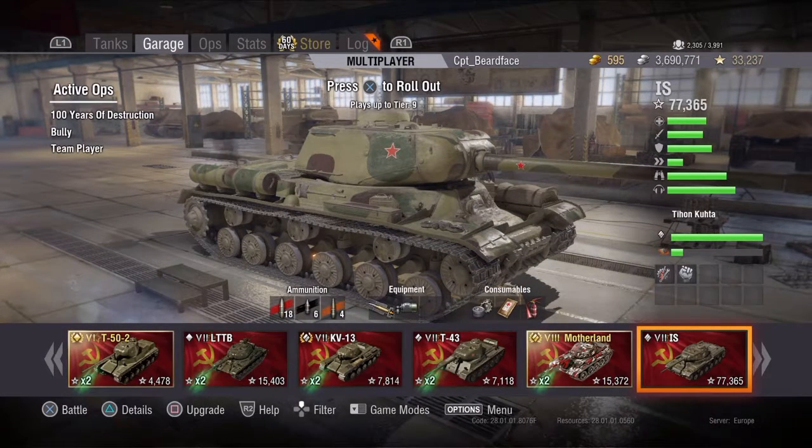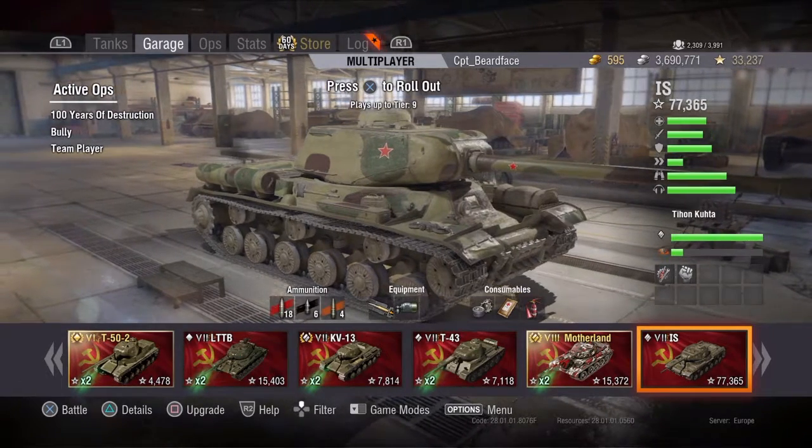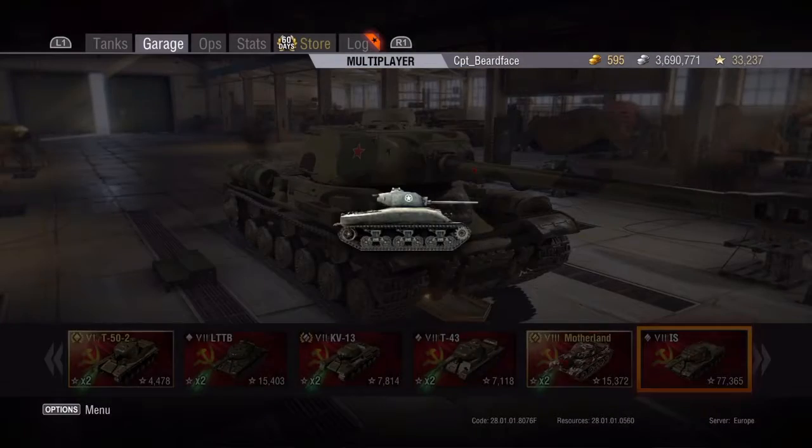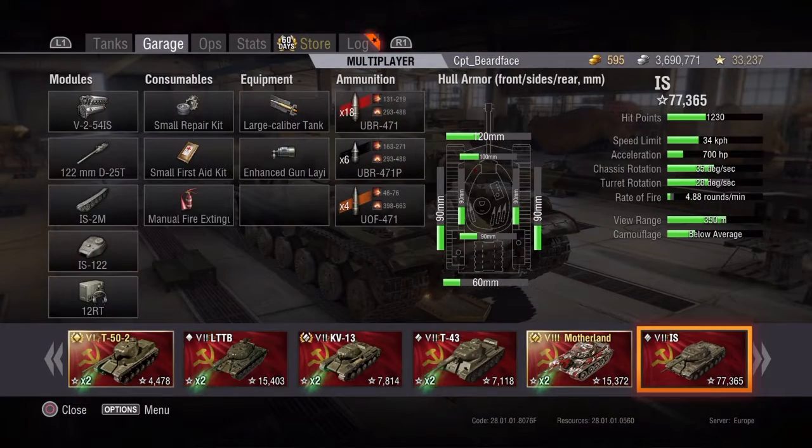It is the most manoeuvrable of the tier 7 heavy tanks. And if you've come from the KV-85, which you probably will have unless you went through the medium line through the KV-13, then pretty much more of the same. It's better armoured than the KV-85. As you can see, you've got 120mm on the front, 90 on the sides, 60 on the rear. You've also got 90 on the sides and rear of your turret and 100 on the front.